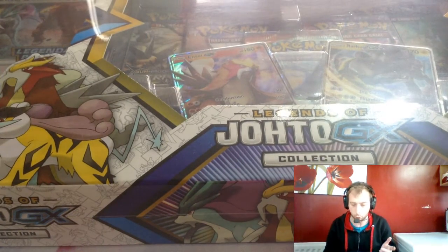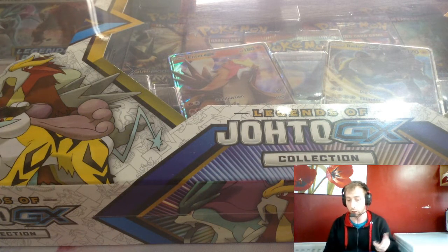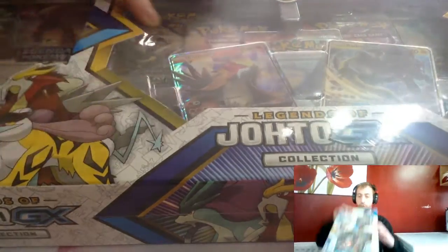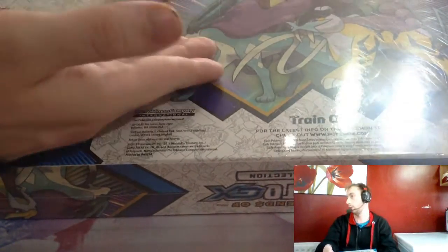In here you get two Ultra Prism packs, Burning Shadows, Breakthrough, and looks like a Primal Clash, Raikou GX, and an Entei GX, Suicune GX as well. I've noticed that — I've done all the other legendary dogs, but not the last one. I ain't gonna read that, it's too far away, but that artwork's just lovely.